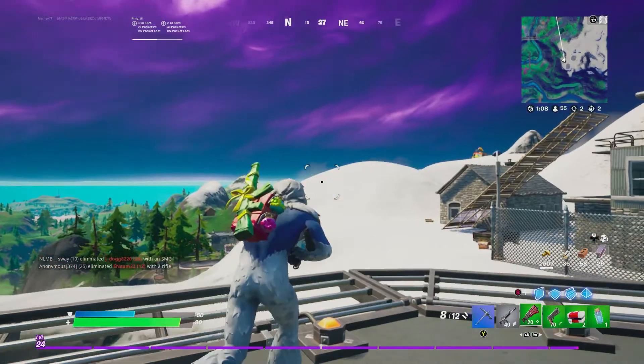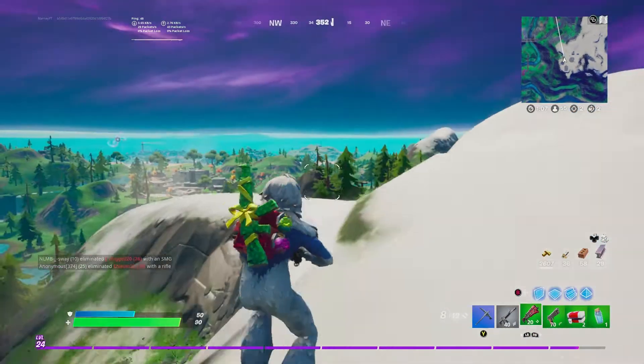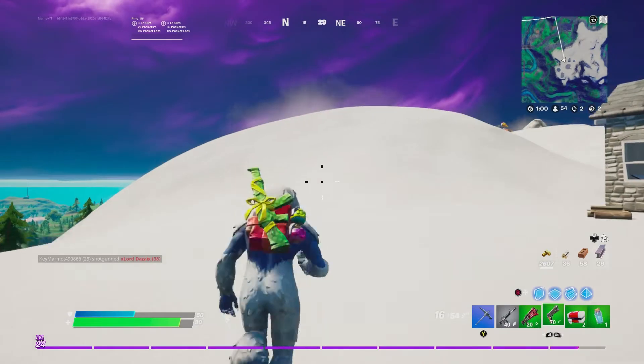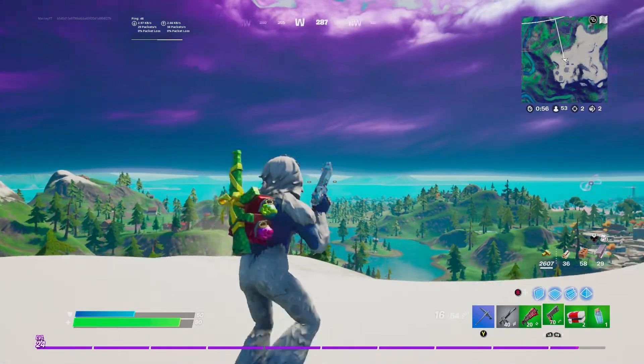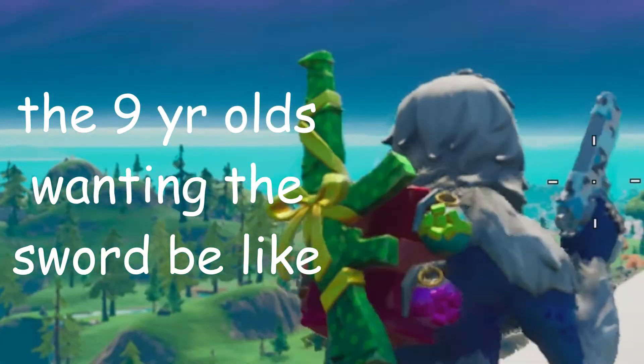Where are the planes? I thought there were planes in Season 7 — do people just not like planes? I thought they hated those robot things. Apparently there's supposed to be an Infinity Blade somewhere. Epic, can you please add that back? That thing is OP.